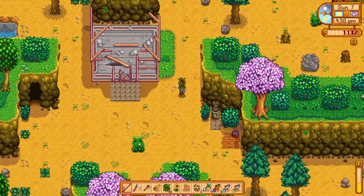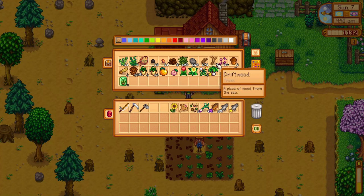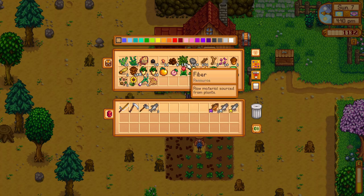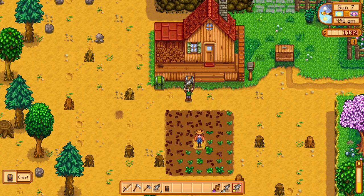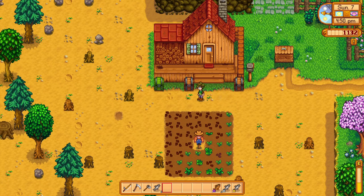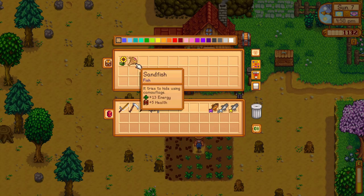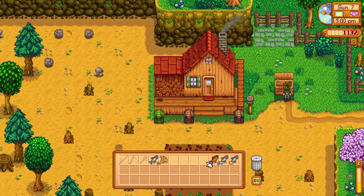That is also needed right now — let's take a couple things to the community center. Let's start stocking up: those things can go there, sell all the chubs, we'll catch more — that's not a problem. The sandfish needs to go in there. Let's make a community center chest for items. Sell the chubs, sell one sunfish — perfect. And we're going to put one chub in there.